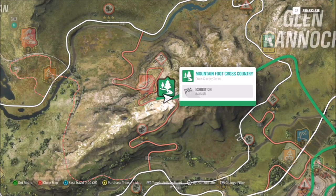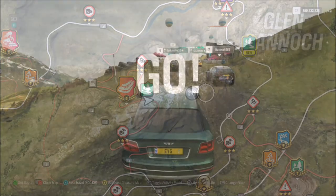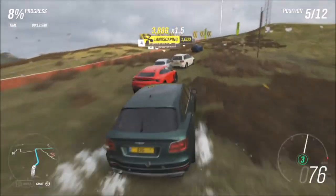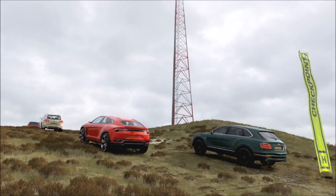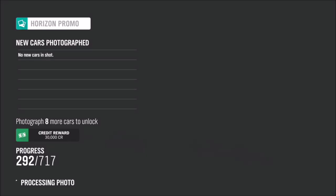As you can see there is a cross country race called Mountain Foot Cross Country. The route of this goes straight past the mast, which is perfect because it means you can get a photo with other AI cars and your car during a race. I'm going to skip through the start of this race here — you can do it on whatever difficulty and whatever car, it really doesn't matter. There is a checkpoint literally right next to the mast, and all you have to do then is go into photo mode and make sure you've got your car and another AI driver car in the photo.